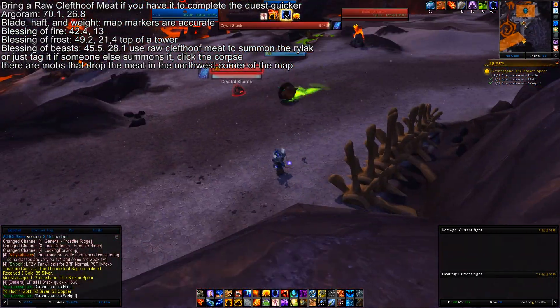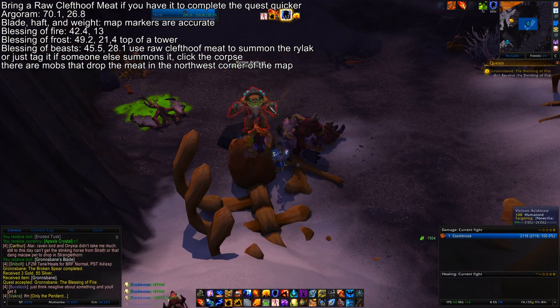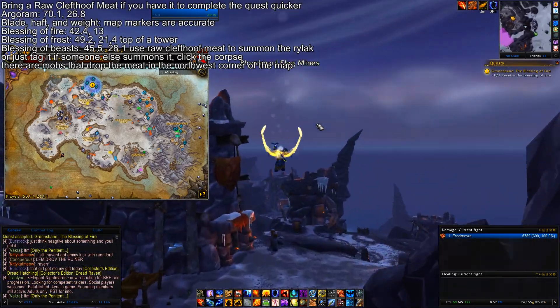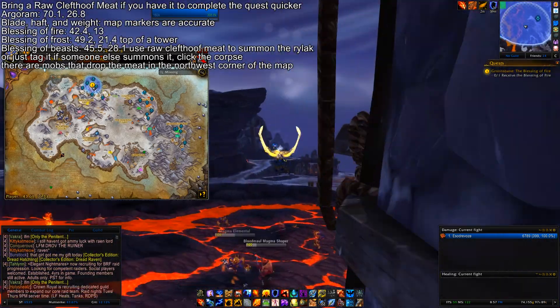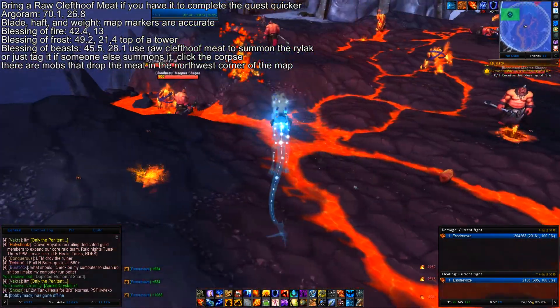The next quest you get, the map markers are actually specific and accurate, so just follow those. The part after that, you need to get the Blessing of Fire — you're gonna head west and you'll be in like a lava field type area, and the stone is at the north side of a cliff or like a ledge.